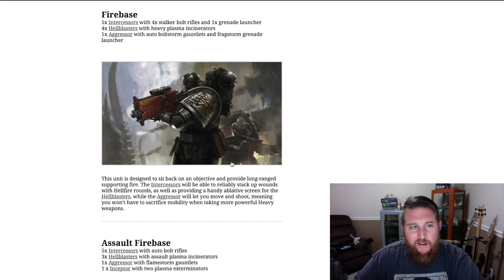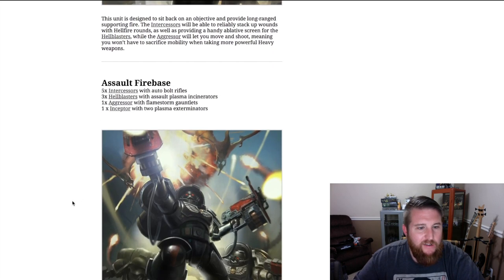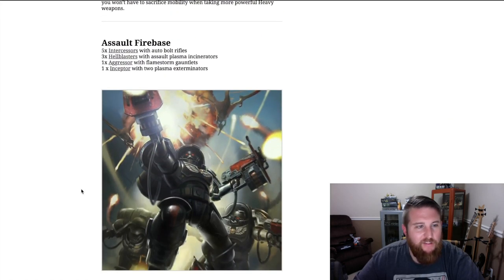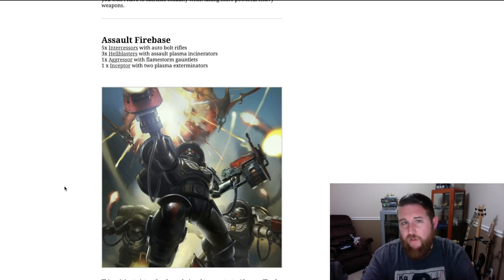Then there's an assault fire base build: five intercessors, three hellblasters — notice hellblasters seem to be a pretty key component to these mixed forces — one aggressor, and one inceptor, but no reavers in this squad. That's interesting and makes you wonder: if you just auto-include at least one of everything, why wouldn't that make the squad more multi-purpose? It's like forming up all five Voltron lions every single time rather than missing an arm. Why wouldn't you want to put all four unit types together? Without the codex in hand we don't know any drawbacks other than additional point sink.